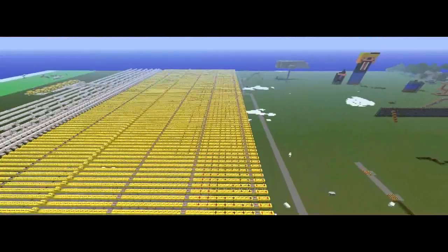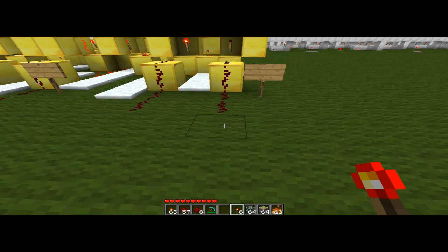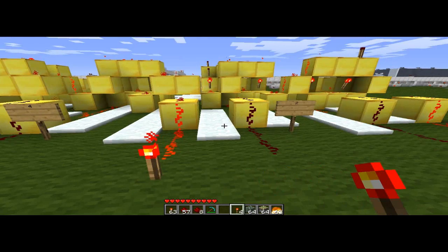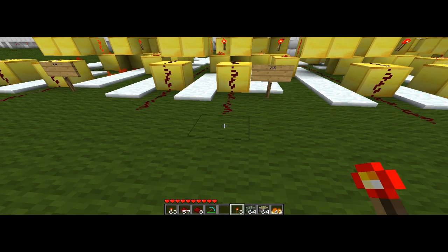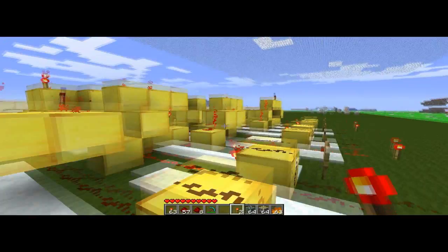I guess it's time to add some numbers. Let's do 1, plus 2, and we'll throw an 8 in there, and let's throw 32 in there. Let's go see what that is. And as you can see, our calculator has given us the answer 43.